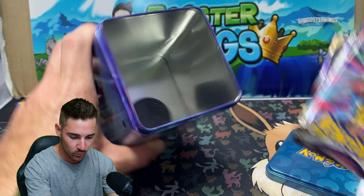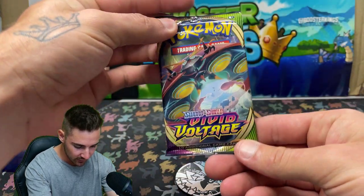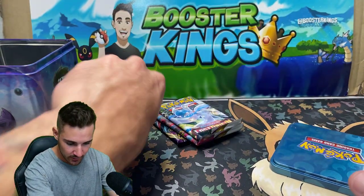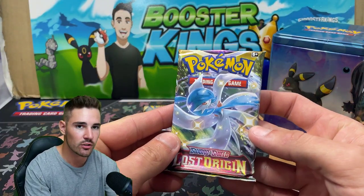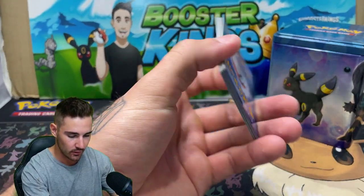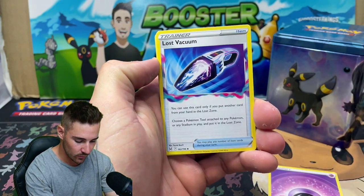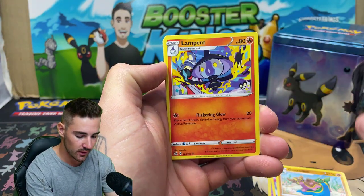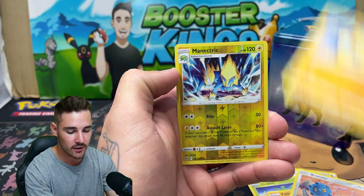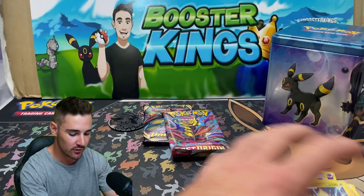We start off with a Lost Origin, another Lost Origin, and a Vivid Voltage. And then we have a big coin. Let's get into the first Lost Origin pack. We have a Darkness Energy, a Psychic Energy, a Lost Vacuum, a Gastrodon, a Lampent, Oddish, a Poliwag, a Flinx, a Bronzor, a Makuhita. We have a Minetric Rare Reverse Holo and a Poliwrath Regular Rare to finish off this first pack.